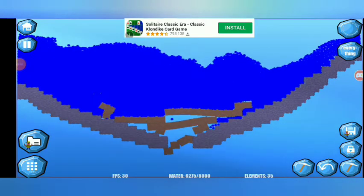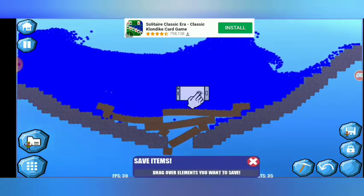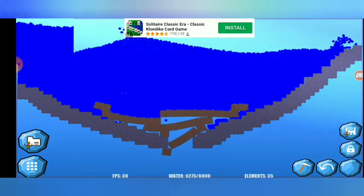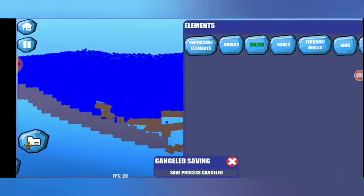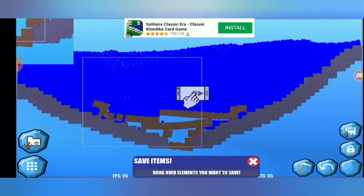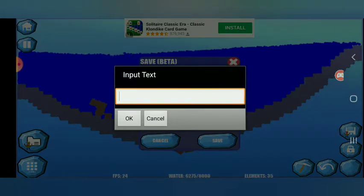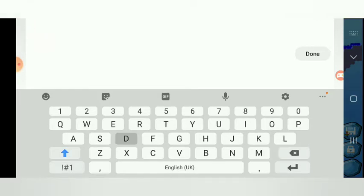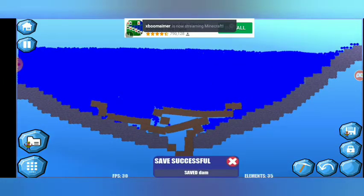I've got my dam from the last episode. I know we've played with this a lot but I did make it. Can I download or save this item? I want to save all of this. I'm going to call it the... Damn. Okay, we saved something. Where do I go to access that? Where does all my saved items go? Does it go here? No it doesn't.